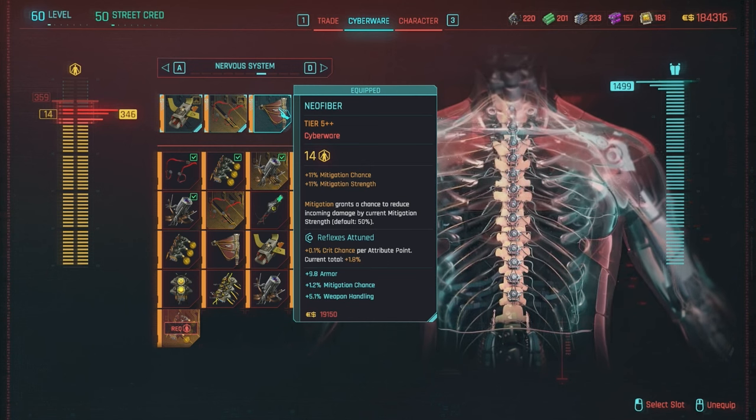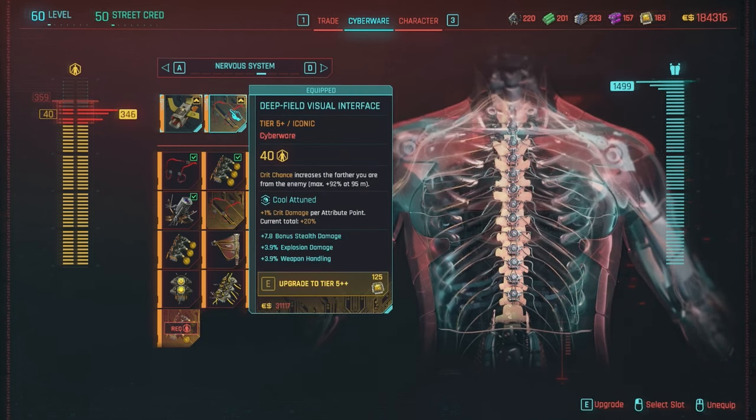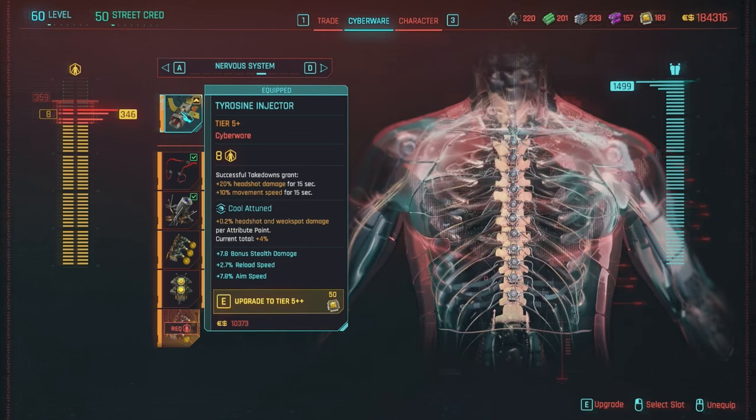Under the nervous system, I'm using Neofiber for increased mitigation chance and strength. I like the iconic Visual Cortex Support — the Deep Field Visual Interface — where crit chance increases the farther you are from the enemy, maxing at plus 92% crit chance at 95 meters. So with the sniper or even the Pariah at range, I get significant crit chance. Plus, with the Cool attribute, I get plus 1% crit damage per attribute point, meaning plus 20% crit damage total. Lastly, the Tyrosine Injector: successful takedowns grant plus 20% headshot damage and 10% movement speed for a few seconds.